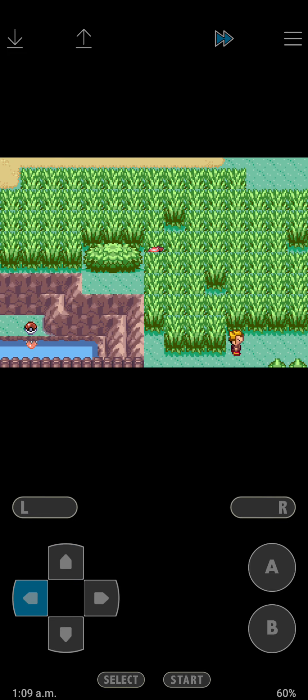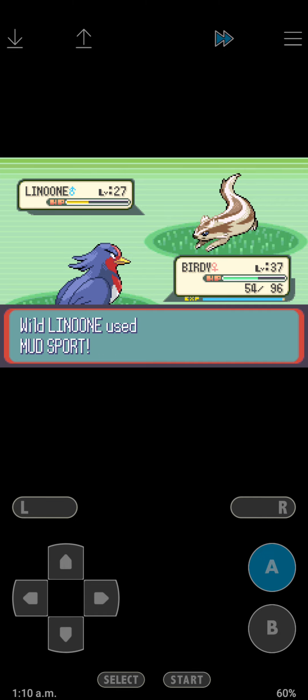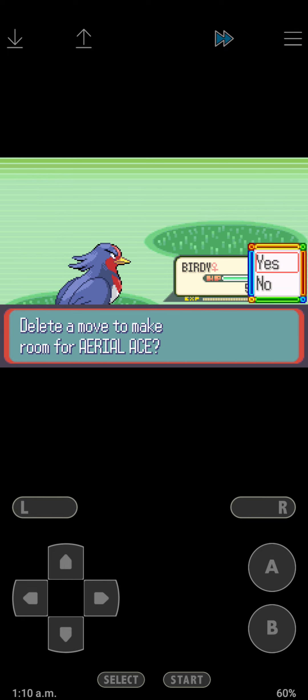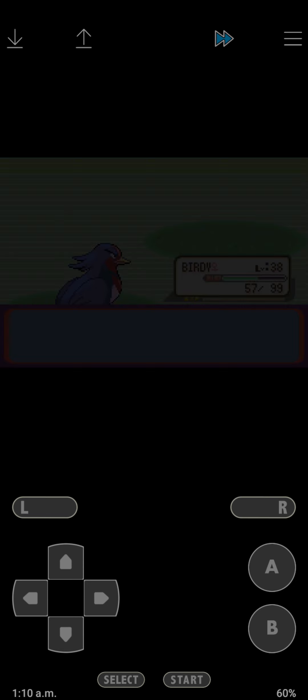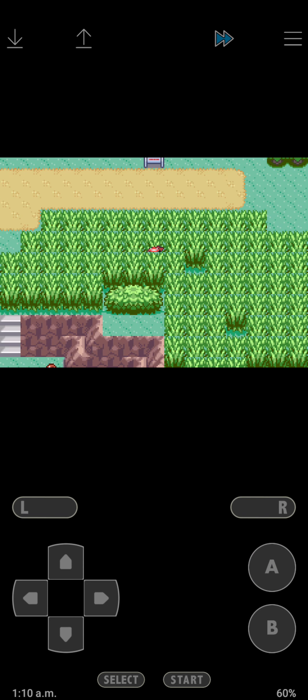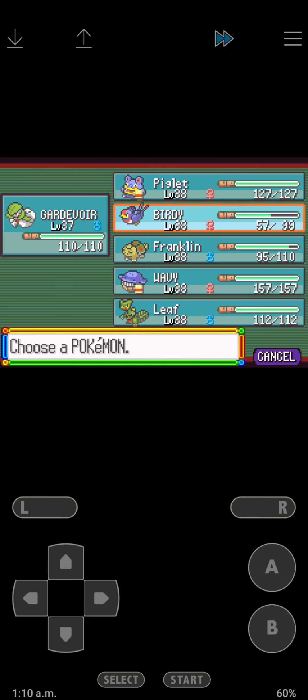He says bye, so I guess we're gonna be doing some stuff. Aerial Ace - better than Peck. I do have Wing Attack, but Aerial Ace would definitely help out in case my accuracy is low.